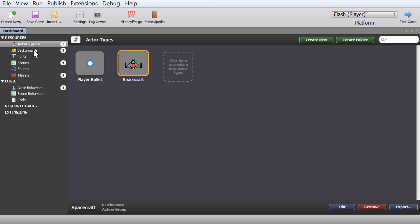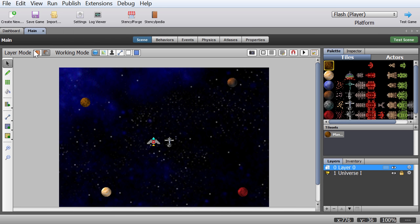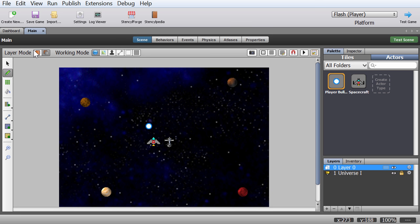You can also check if everything is working by going into your scene, clicking on Main, and checking if your actors are there. And look at that — they're all available. You could add them individually, but we're not going to do it this way. Instead we're going to do this the smart way.